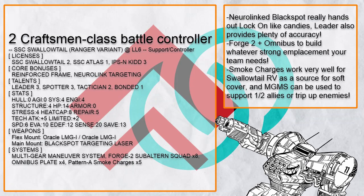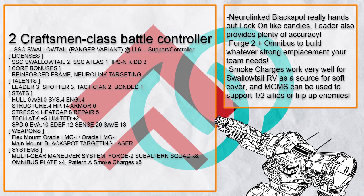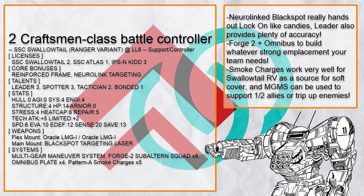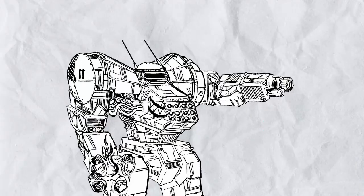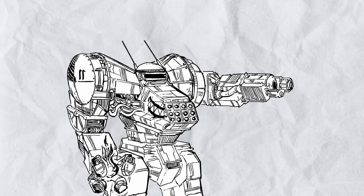Craftsman Class Battle Controller is a half-kin Swallowtail RV with both Neuralink Blackspot, Leader, and Spotter to provide a lot of accuracy to its allies. Plus Forge 2 Squad and Omnibus Plate for all the emplacements it wants — smoke charges also work as a good source of soft cover, and using multi-gear as tripwire can work surprisingly well. This build is also designed to work in tandem with Battle Taxi Swallowtail, also featured in this video.